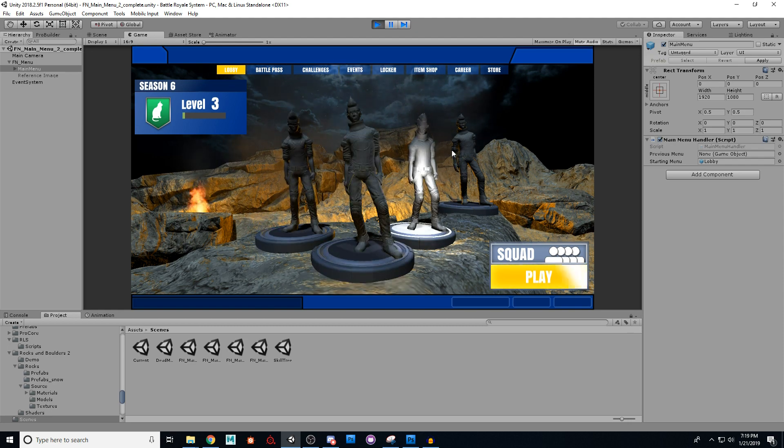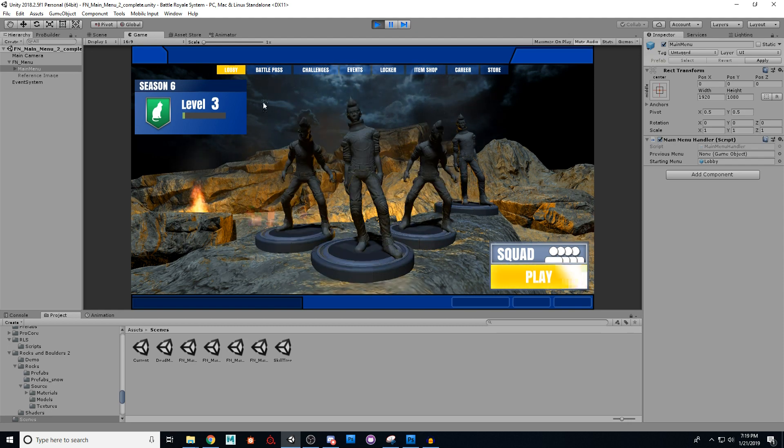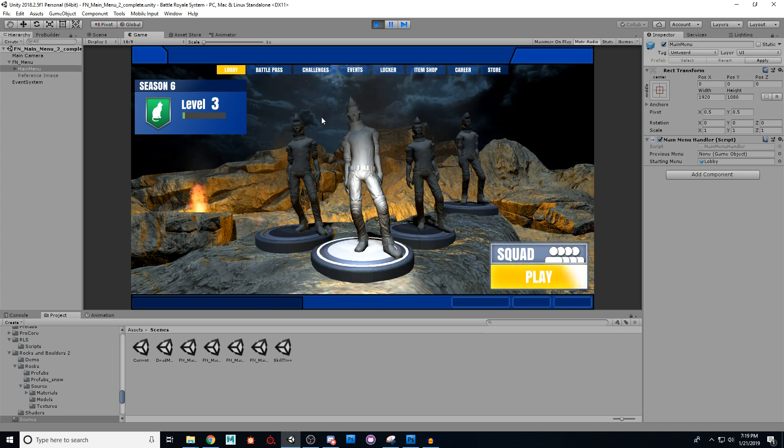So for today, we have our menu here and we need to be able to actually switch between our menu items. That's what we're going to work on today. I have some good news for you, a little bit of not so good news, but it's not necessarily bad news — it's time for you to practice. That's all it is.